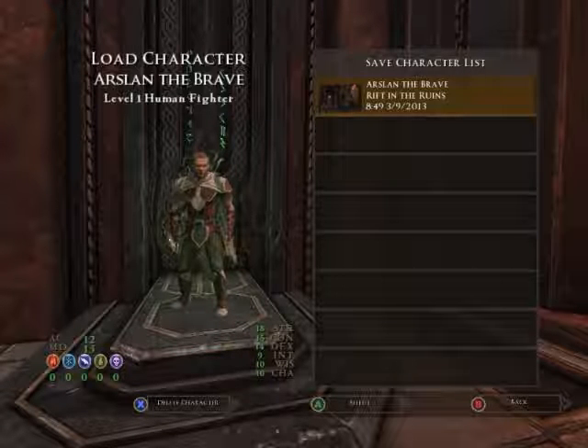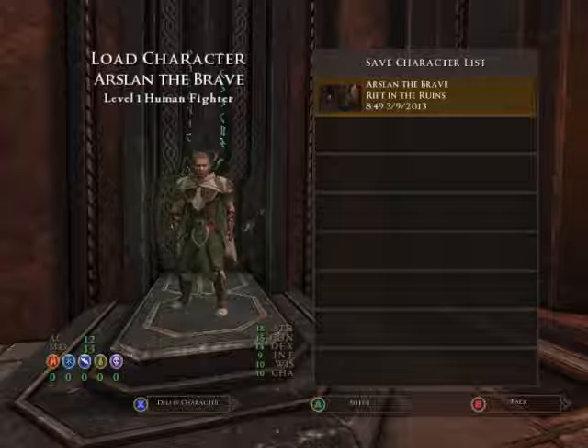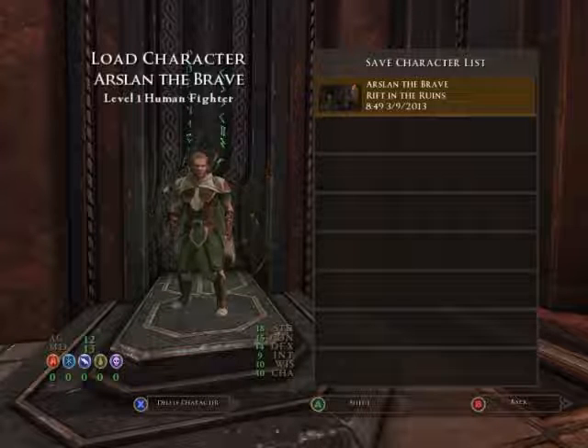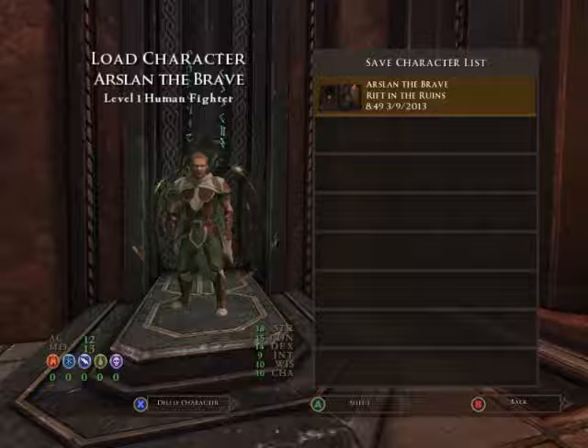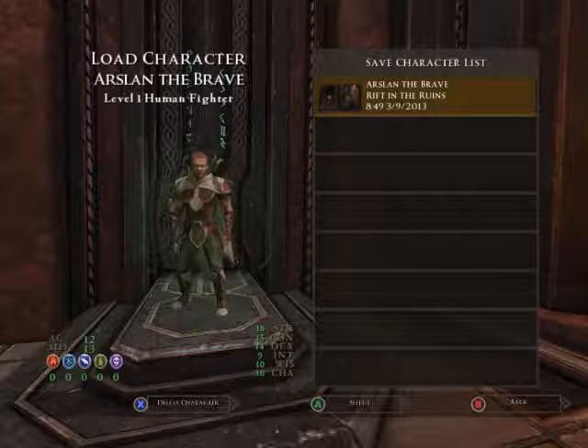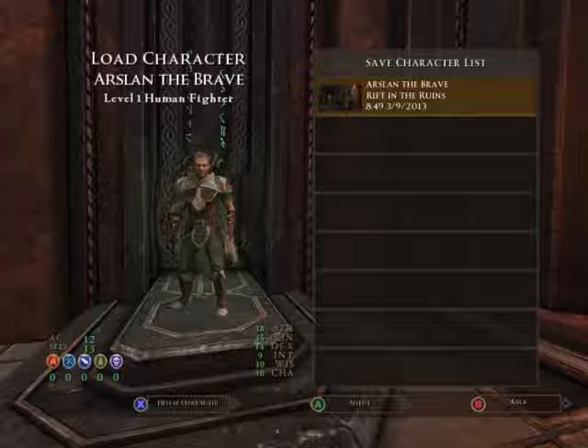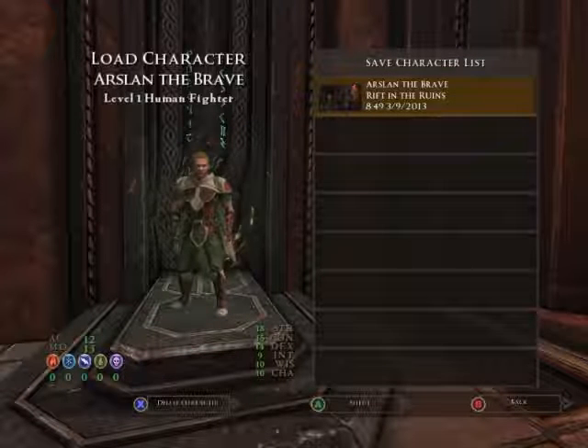He has fairly decent stats where it counts the most, namely his strength, constitution, and dexterity. Not all up there for intelligence, wisdom, and charisma, but that can change. An armor class of 12 and a magic defense of 13.